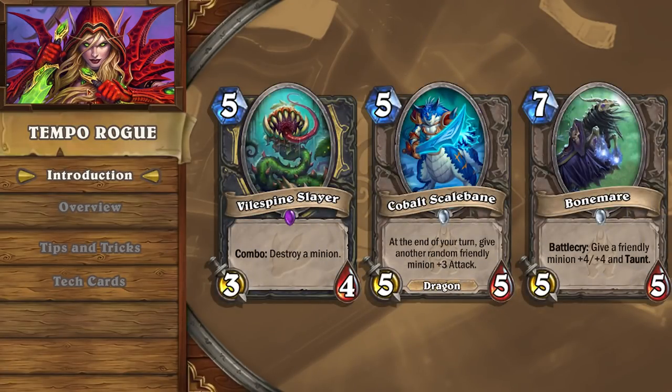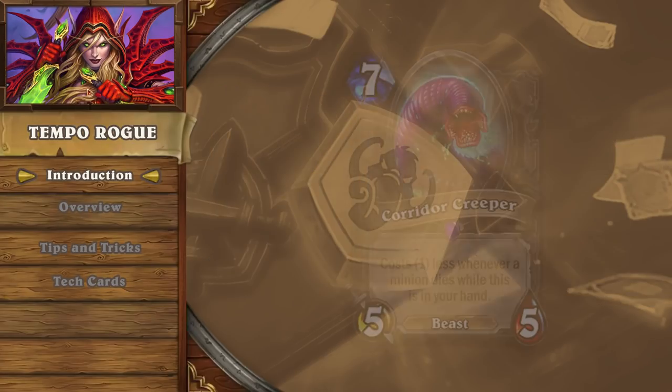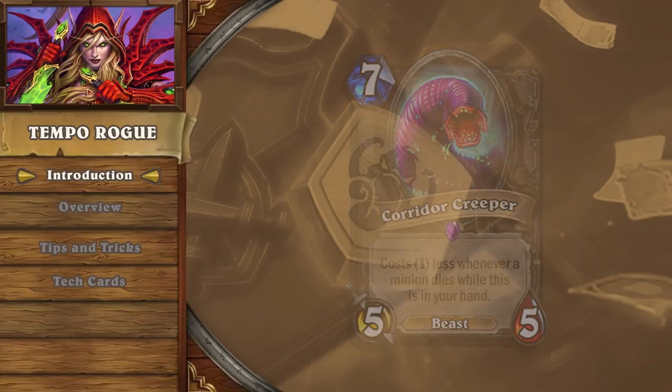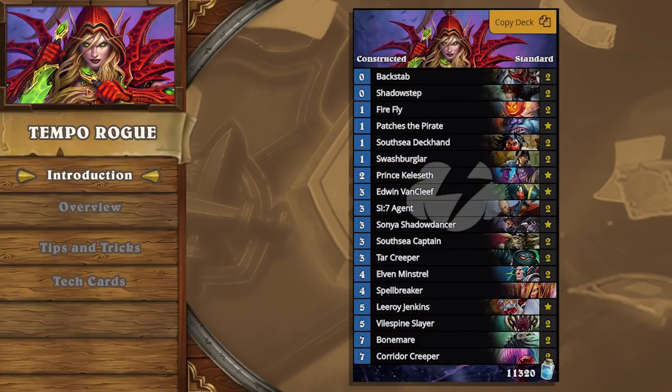The additions of Vile Spine Slayer, Cobalt Scale Bane, and Bone Mare gave the deck a more consistent strategy with strong removal options, paving the way for lethal bursts of damage. With the introduction of Corridor Creeper, Tempo Rogue continues to find popularity as arguably the strongest Keliseth deck being climbed with on both the ladder and in tournaments. Though the archetype is not among the new lists to find a home in the Kobolds and Catacombs meta, it still remains a Tier 1 ladder deck as of the most recent meta snapshot and one of the most reliable decks for tournament play.